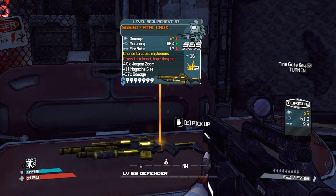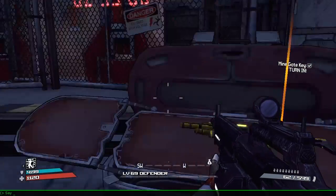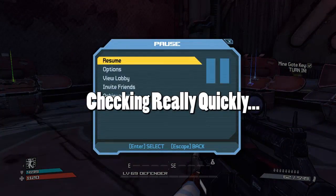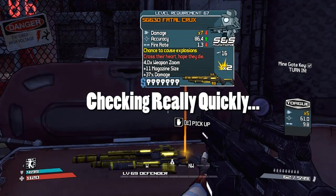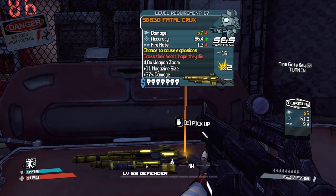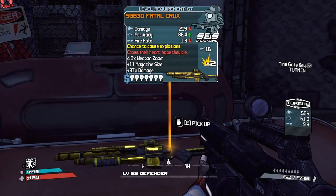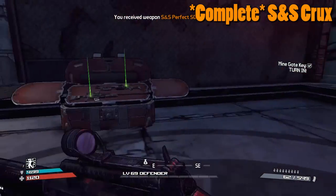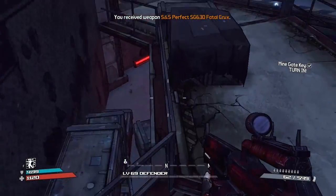We already got the corrosive Crooks, but I think the explosive Crooks is actually different as well. Let me check that really quickly. Oh - Maliwan Crooks is the corrosive, so we've got the Maliwan Crooks and the S&S Crooks in one run. Pretty happy with that, so that is another one to cross off.